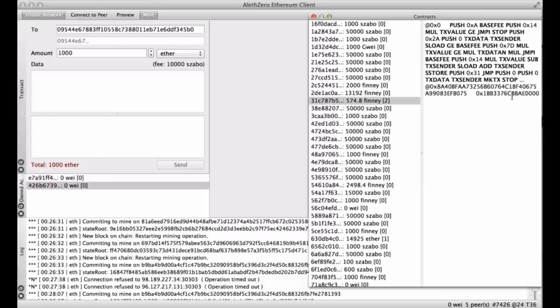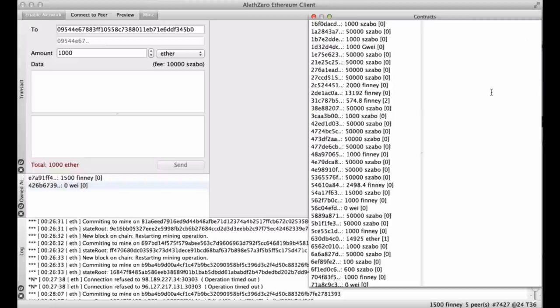So if you were to create your own sub-currency in Ethereum, you could store the accounts as keys and the balances as values. There's not a user interface for this yet, so you'd have to convert from hexadecimal to decimal manually at this point. But I think at some point we'll get a proper user interface for these contracts.